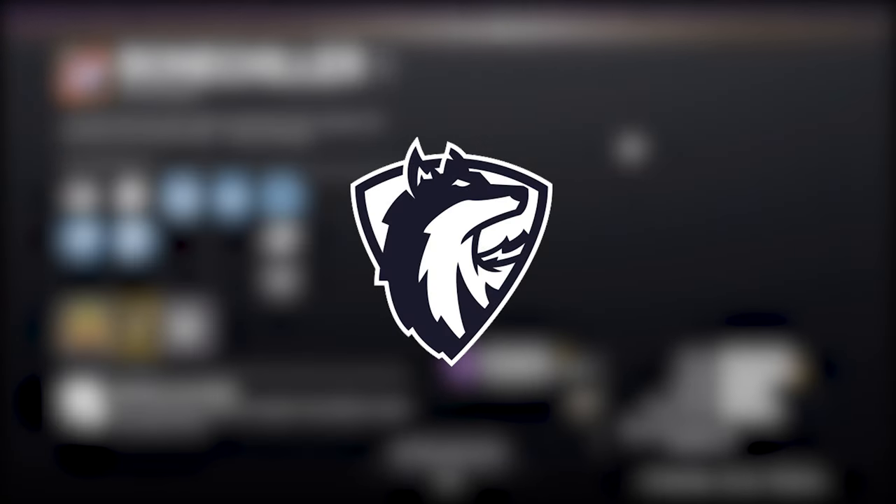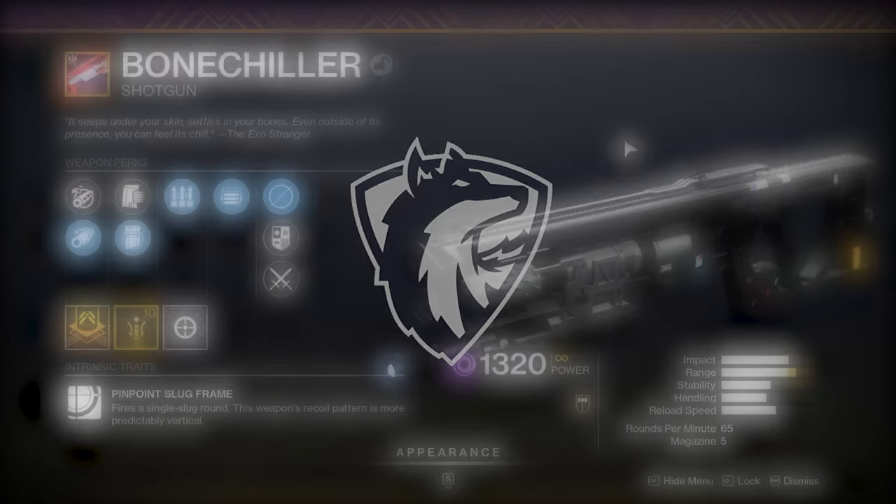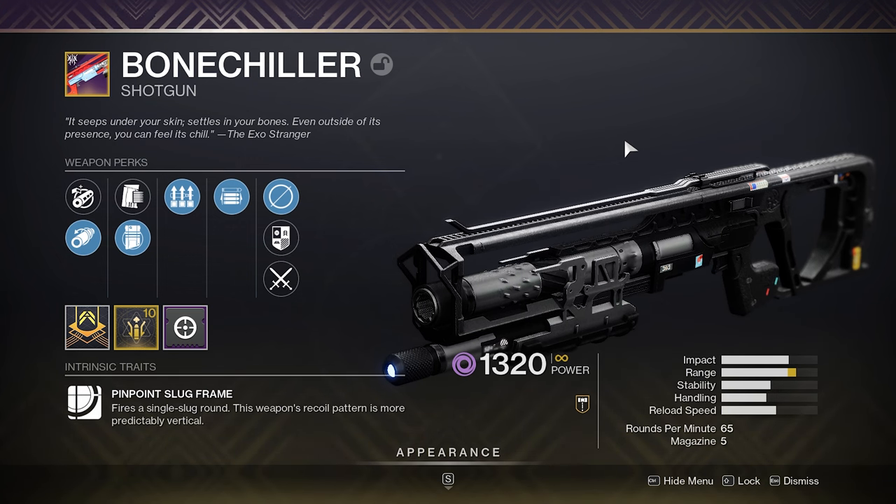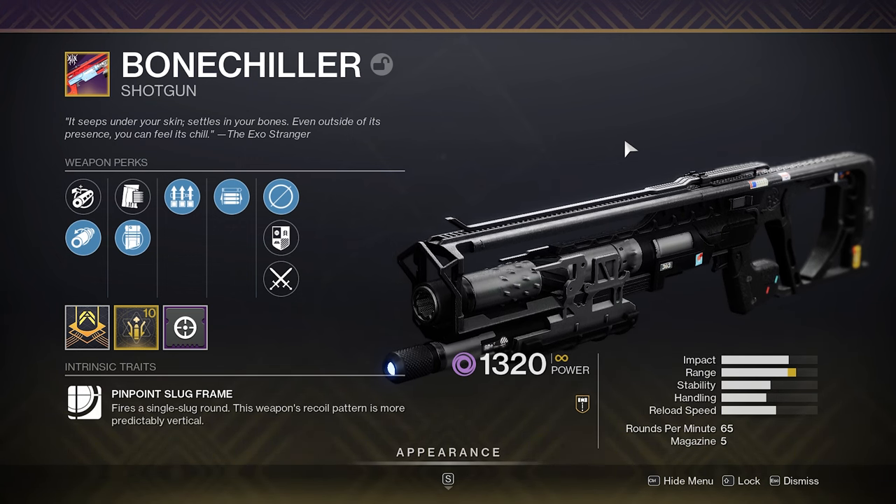What's going on guys, it's Sep and today we're going to be going over the Bone Chiller Slug Shotgun. This shotgun is an energy slot shotgun so it's going to be a little different than the Heritage I normally use, and the thing that's special about the Bone Chiller is it can roll with Surplus and Opening Shot.